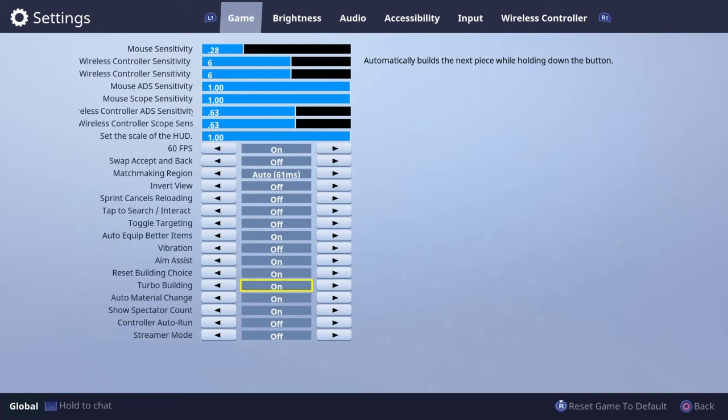Turbo building I keep on — I rarely use it because I'm so used to tapping R2, but turbo building is pretty cool. Auto material change — make sure you have this on 100% on console. Before this patch it was clunky and annoying, but now as soon as you run out of wood it'll go straight to bricks, then straight to metal. It's a really good and effective setting — always keep that on.